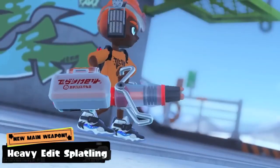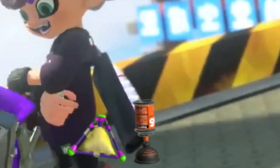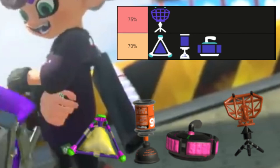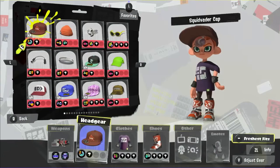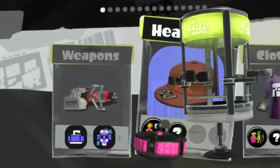As for the weapons, we have the obvious Dreadringer and Heavy Splatling seeming to be the highlights of the season. The Dreadringer potentially has Splat, Suction, Curling or Beacon with a 70–75% ink tank line. For the Heavy Splatling edit, we know the entire kit thanks to this part of the trailer, showing that it is going to have Curling Bomb and Tacticooler.